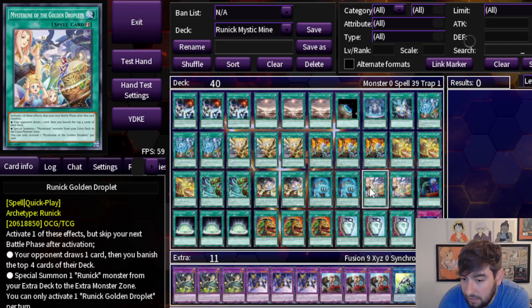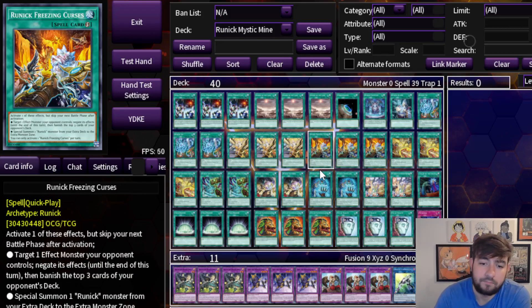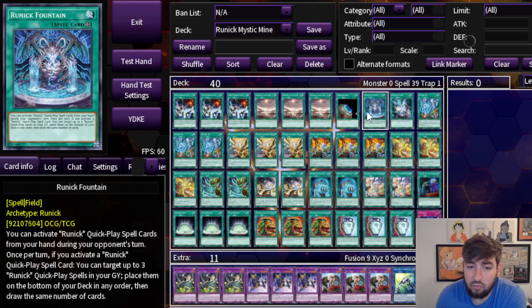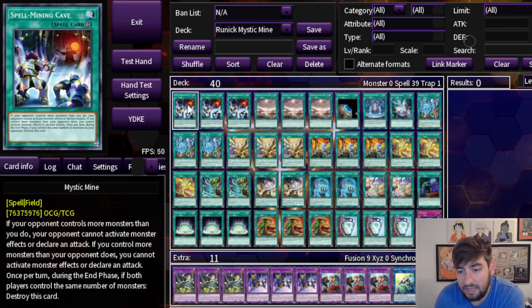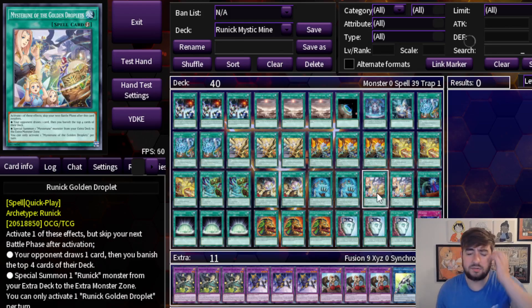The only thing I would argue about how these combine together is that you really like your Runic Field spell — it's an insane card, probably the best card in the deck — but you also want to make use of Mystic Mine at the same time. So you can't have two field spells up. That's kind of the weird part, but as long as you work around that, you essentially have a mill win condition that is much better than most of the other burn win conditions we've seen in the past from pure Mystic Mine builds, and I think that's pretty sweet.